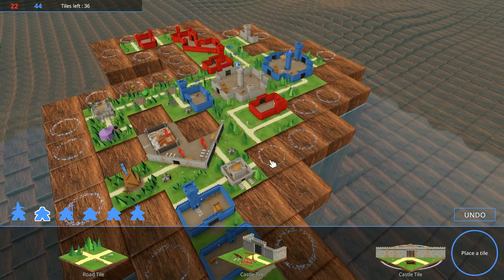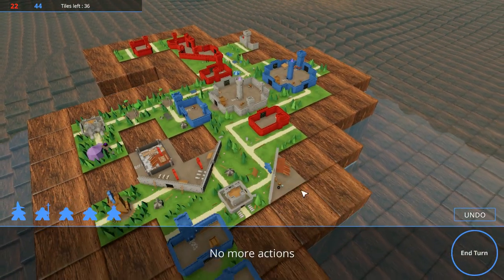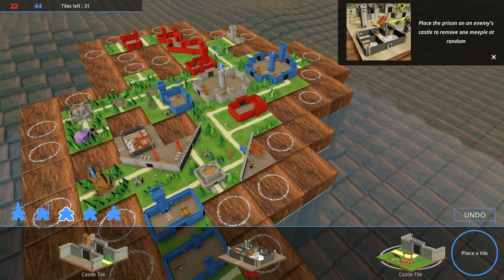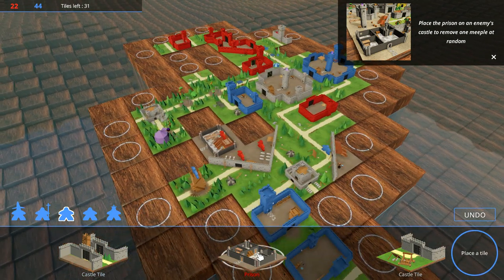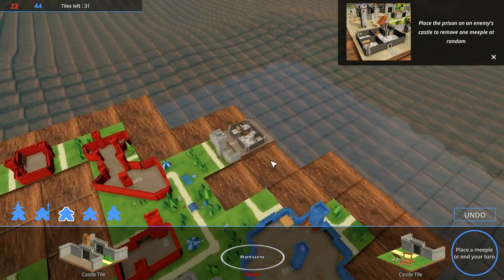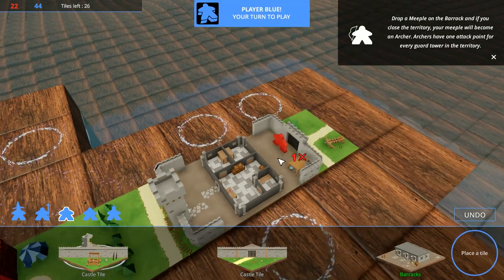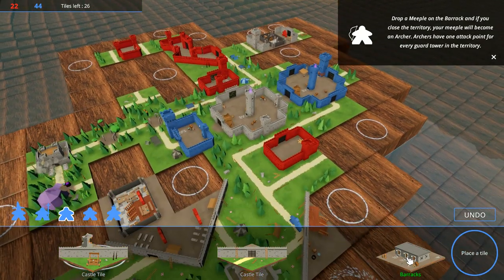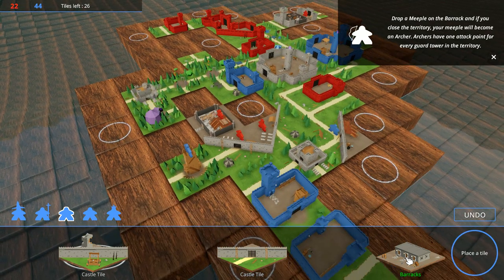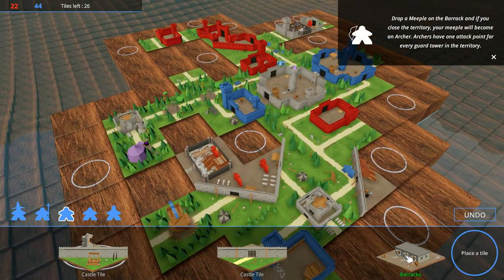I'd like to score on this road here — that would be nice. Prison: place the prison on an enemy's castle to remove one meeple at random. There's a red meeple right there — the classic Wilhelm scream. Barracks: drop a meeple on the barracks, and if you close the territory, your meeple will become an archer. Archers have one attack point for every guard tower in the area. Again, I'm not familiar with how attack works in this game — it's not exactly explained all that well.